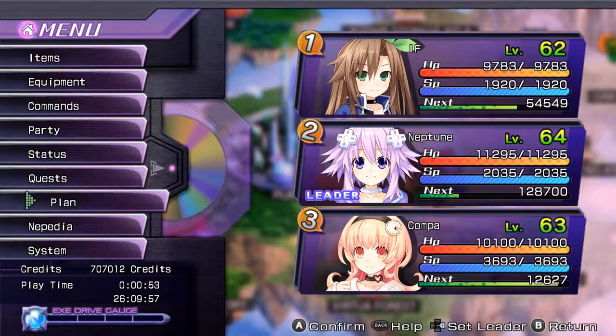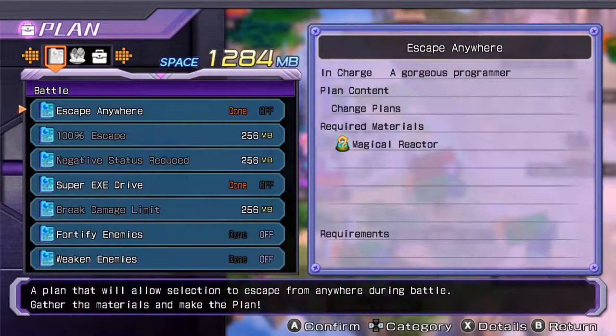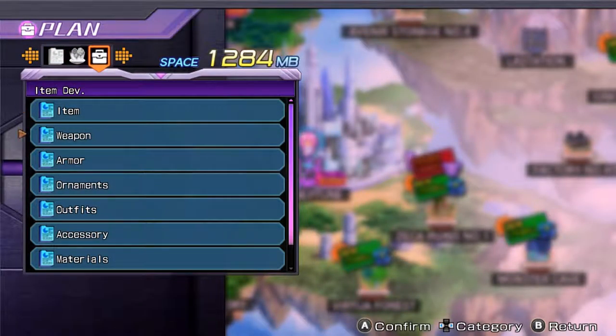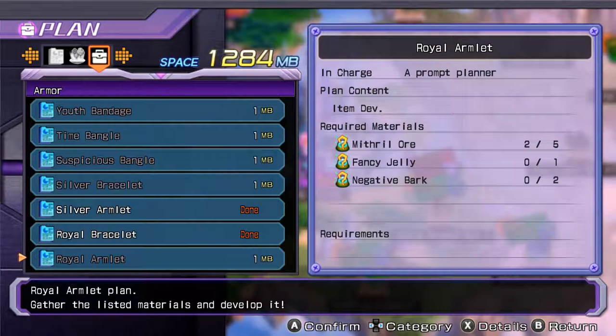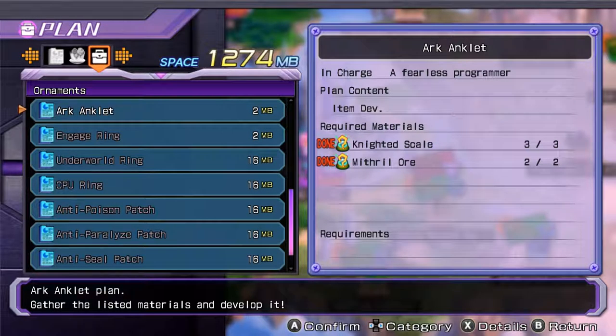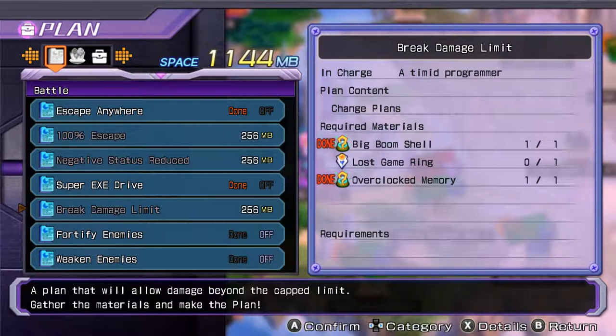Now, I need to head into here - Lapwus's Eye, a plan that shows any hidden treasures. Gather the material and make the plan. I need to check what else I could do before I do that. I can do Primrose, SP Buster 2, Arc Anklet, Lapwus's Eye - which means we'll find hidden treasures really easily now. I still need the lost game ring for this, so we're going to be waiting on that a little bit longer.